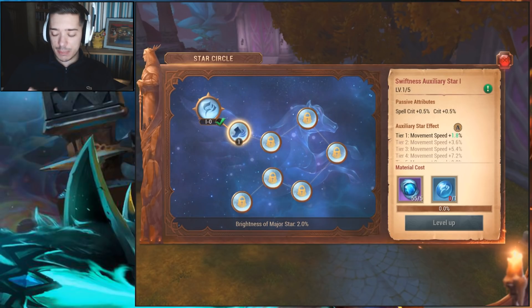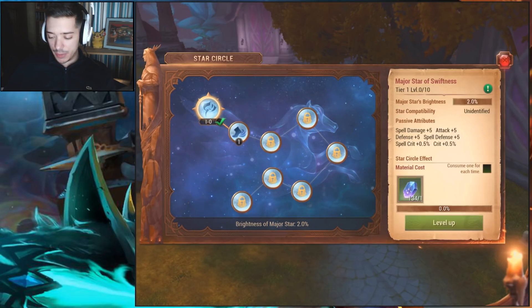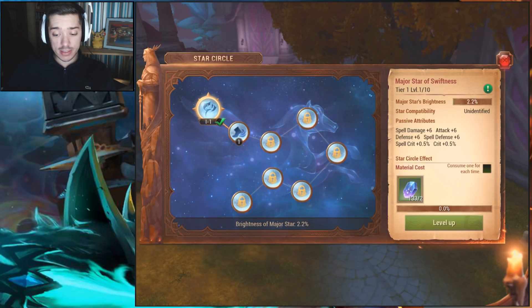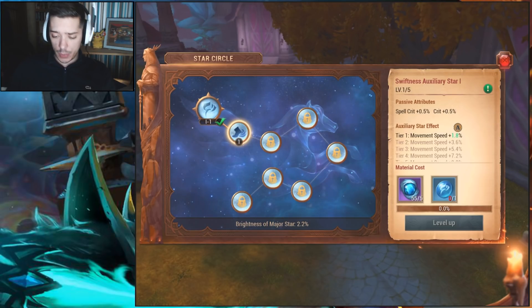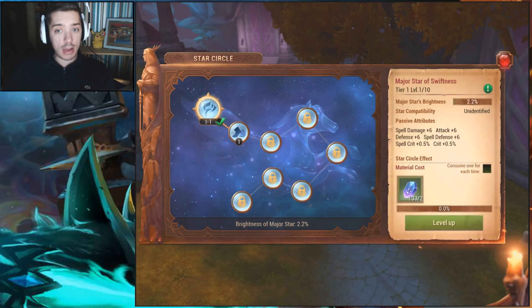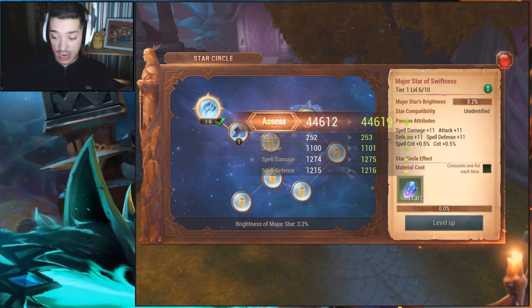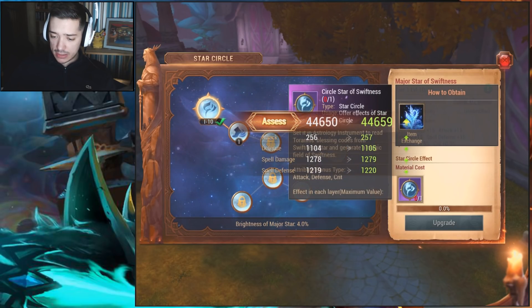I don't have the mirror but I believe you can purchase it for gold. I don't have any spare gold to spend right now, but I'm doing pretty well on frost hearts. Going back to the main star, you can level it up ten times and as you can see we're now getting spell crit — that's because we unlocked the new star. Leveling up this star will increase the spell crit upwards, and we keep upgrading our spell damage quite a lot as well.